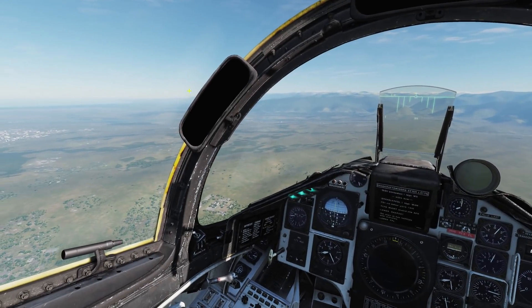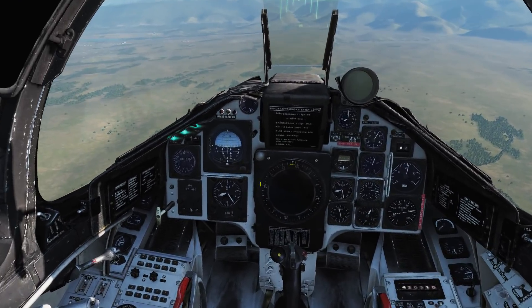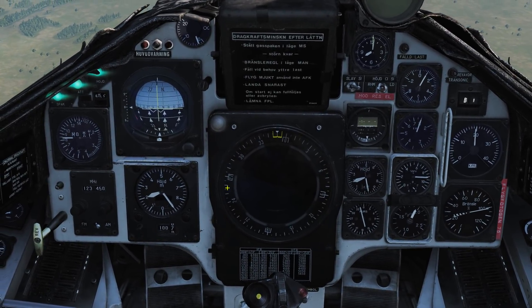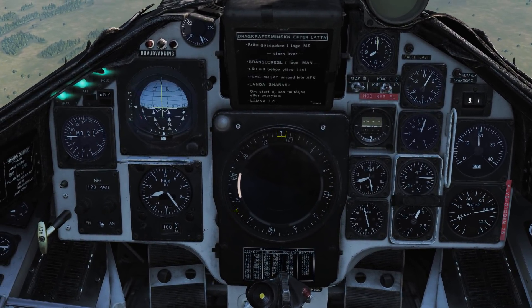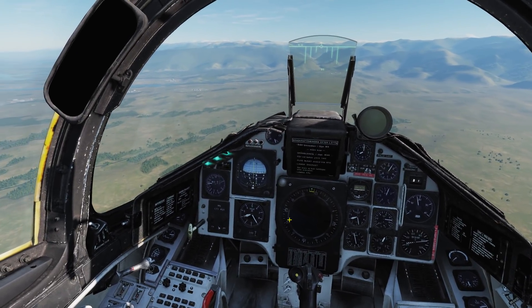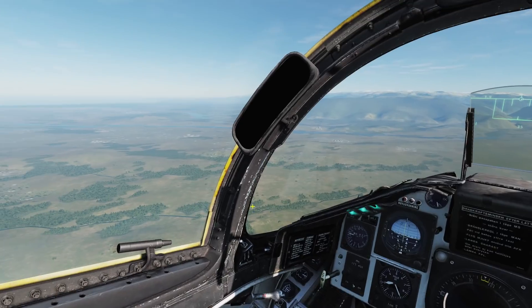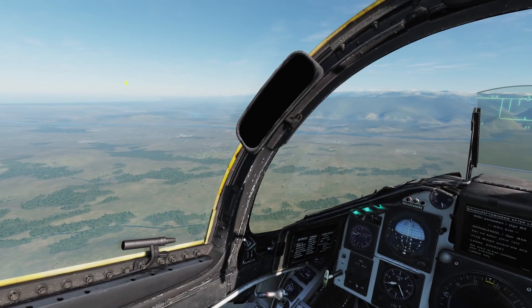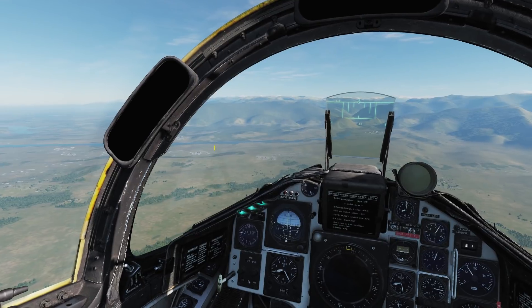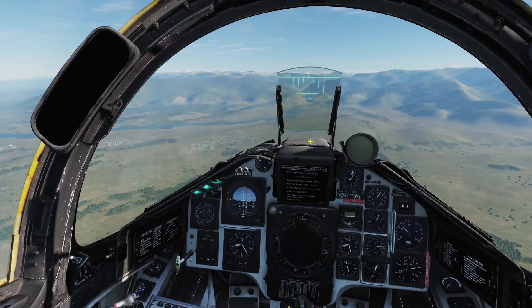First, we have an early warning radar off to our right. You can see six directions where we can detect signals. You can hear a long signal — a pretty dark, deep tone — with a long pause between it. That's a search radar. It's basically harmless; all it tells is that the enemy knows we're flying here, so they can warn everyone else. You don't need to get a heart attack when you hear this sound.